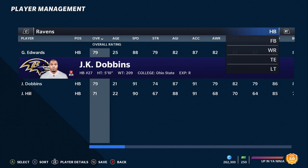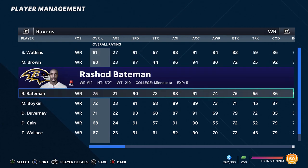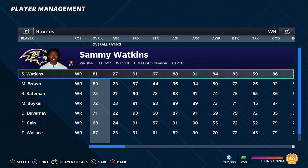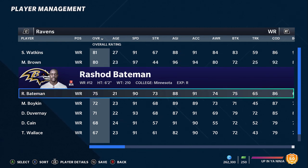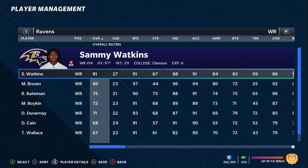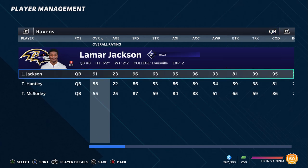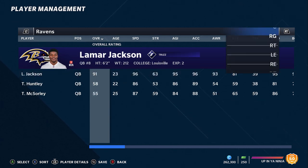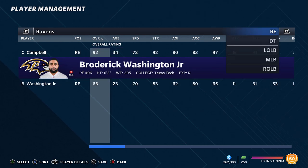Another good team is the Ravens. They already have Lamar Jackson and some really good young running backs like JK Dobbins. They went heavier in the receiving category and came away with three pretty good ones: Sammy Watkins in free agency, Marquise Brown who's one of the fastest players in the game, and they drafted Rashad Bateman in the first round. Between those three receivers, that quarterback, and these running backs, the offense is going to be legit.